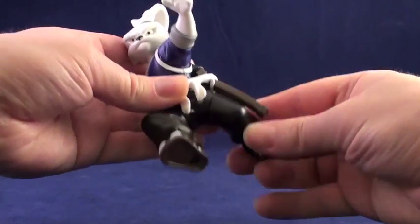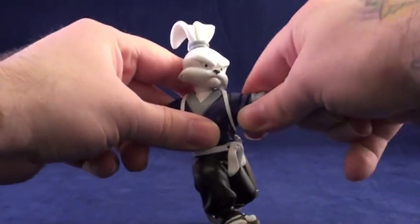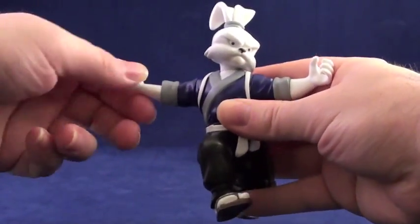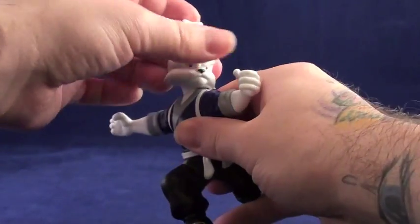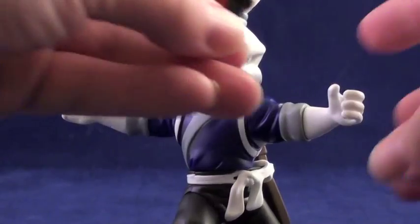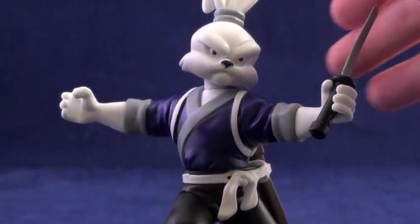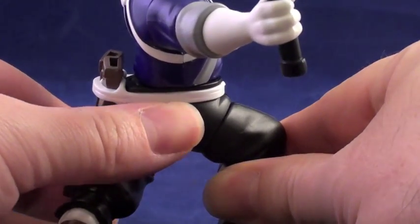2004 Usagi has eight mobility points. He moves at each hip, each shoulder, each elbow, his neck, and most noteworthy, his waist, which is actually an action feature. You swivel his waist clockwise until you get a click, then after placing weapons in his hands, press the button about where his cotton tail would be, and watch him swing counterclockwise, attacking with his swords.